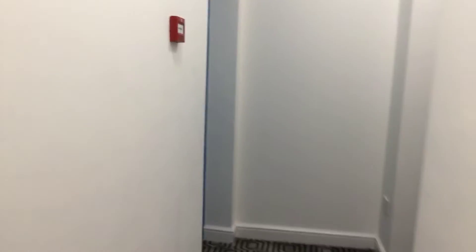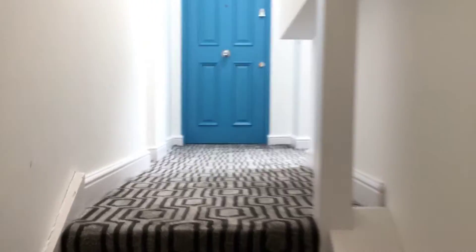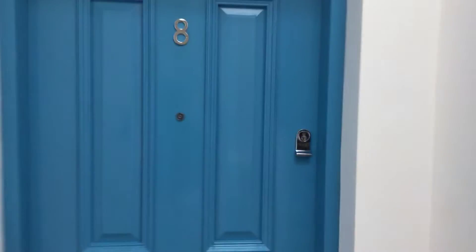Apartment four is up two flights of stairs — walking up ten steps and then coming into the second set — and this is apartment number four. Apartment number eight is right at the top of the building, so we've got to go up a further two flights of stairs. And as you can see on the top floor, we've got apartment number eight.